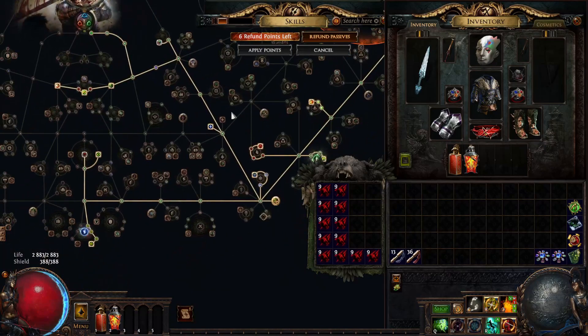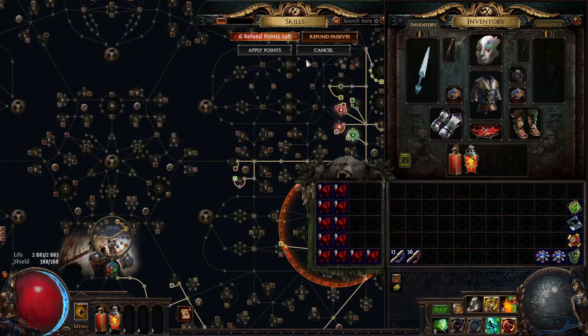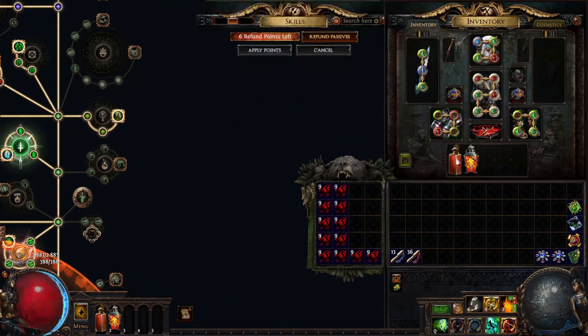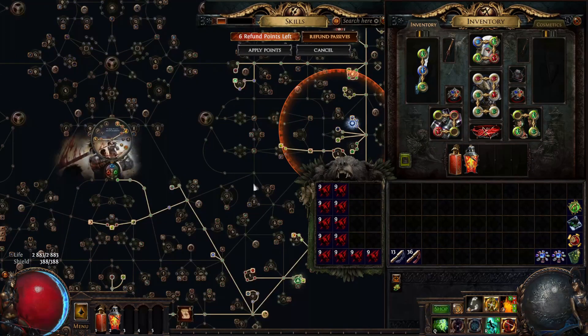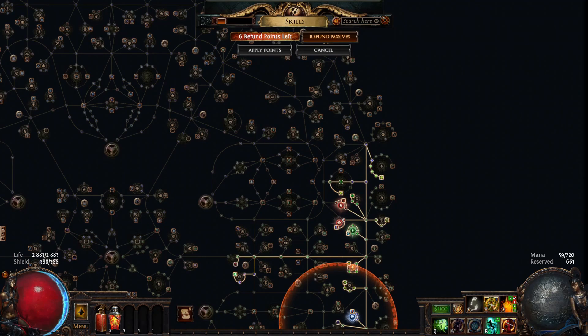That's how the build works — no clusters, no flasks, no Mage Blood. Just a 2 to 6 divines budget, and it plays very well. It's also a good league start because those items are cheap on league, maybe apart from Loreweave. The taming rings might go for 2 divines the first day of league, but they're still quite cheap. So it's not expensive, you can try it out, and I'll link the POB in the description. Thank you for watching.